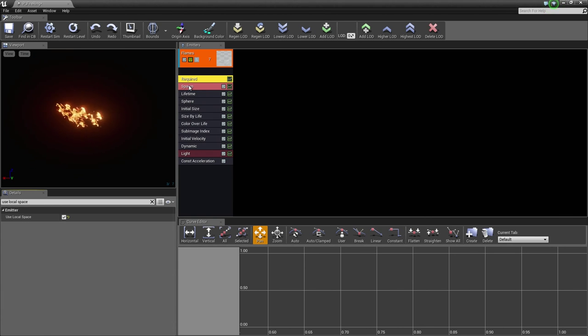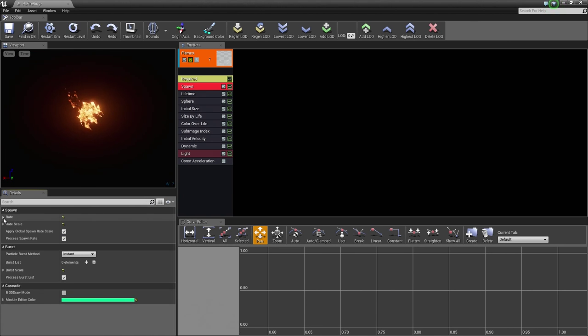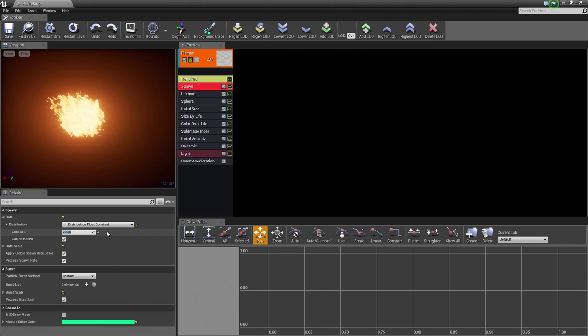Next, we are going to go to our Spawn module and kill our filter. Go down and expand Rate and Distribution. We want to change the value of the constant — currently it is set to 5. We are going to bump this up to 200, which will increase the amount of spawn emitters significantly. We get a big fireball of sorts.